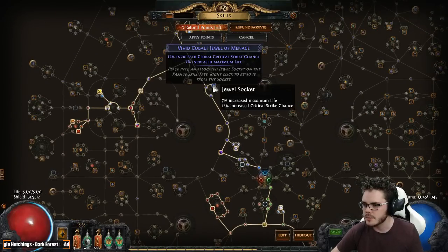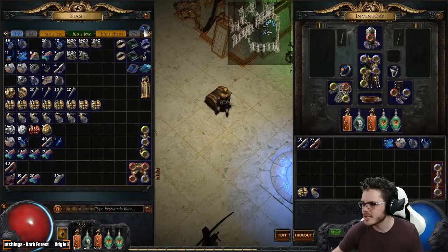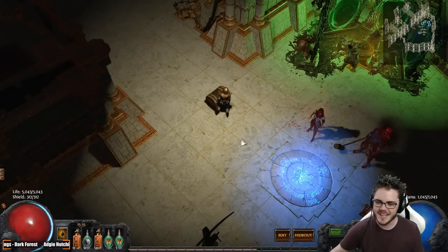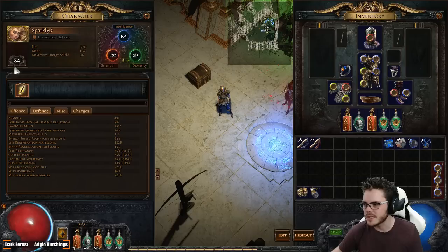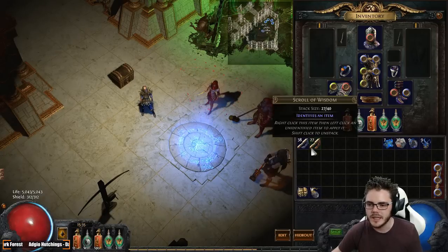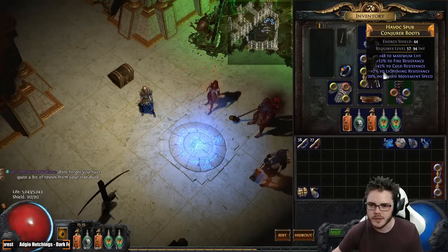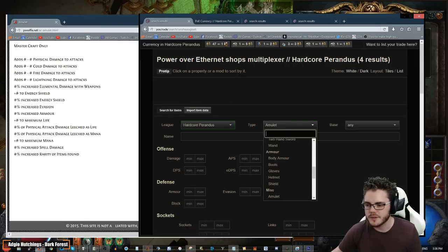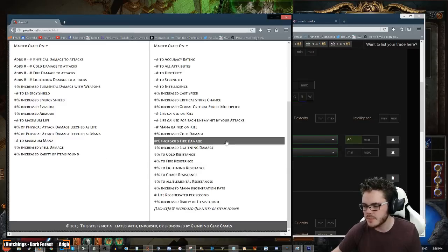Do I still have a jewel equipped? I do — it doesn't have resist on it thankfully, so that's not affecting our resistance totals. I had more jewels than I thought. There's the jewel gone. We're hitting about 5k life with our current pool — obviously at level 84 it's a bit higher; you'd have a bit less at a lower level. But we're still doing okay, our life totals are pretty good so far. Pretty happy with that. So we need int on our amulet first — we're going to look for an amulet with intelligence.